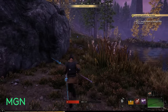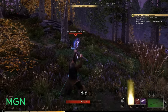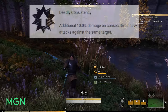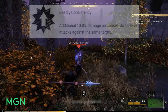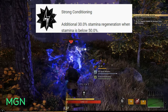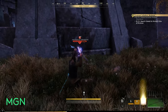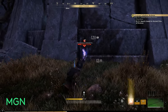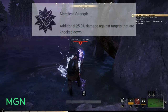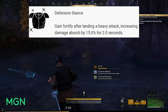Now let's go through the passives — these don't appear in your skill bar but provide constant boosts when taken. Refreshing Reach — successful heavy attacks reduce all spear cooldowns by 15 percent. Deadly Consistency — additional 10 percent damage on consecutive heavy attacks against the same target. Invigorating Criticals — restore 20 stamina on each critical hit. Strong Conditioning — additional 30 stamina regeneration when stamina is below 50 percent. Deadly Reach — additional critical hit chance when attacking targets more than three meters away. Evasive Maneuvers — dodging backwards consumes 20 percent less stamina for two seconds after landing any attack. Merciless Strength — additional 25 percent damage against knocked-down targets. Defensive Stance — gain fortify after landing a heavy attack, increasing damage absorbed by 15 percent for two seconds.